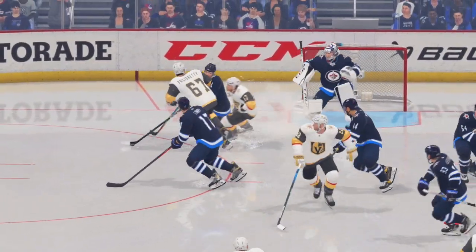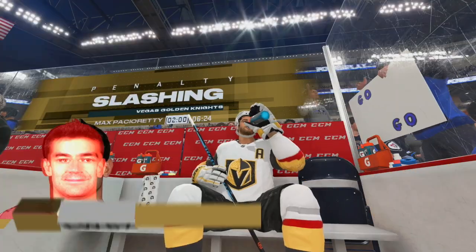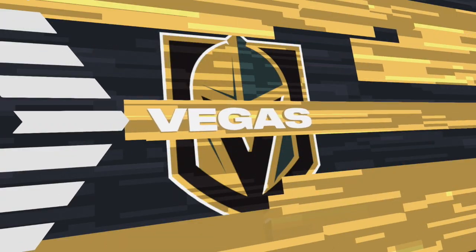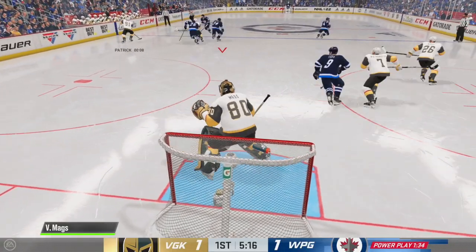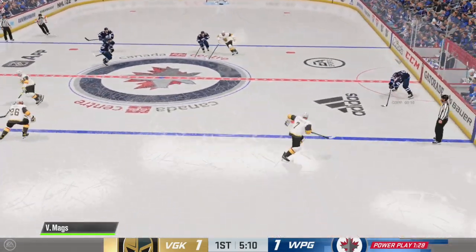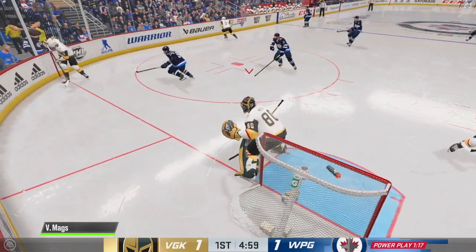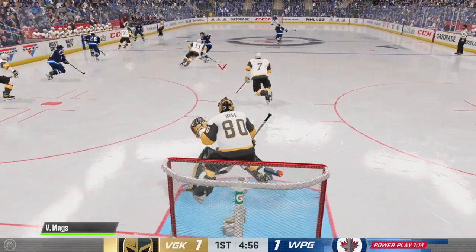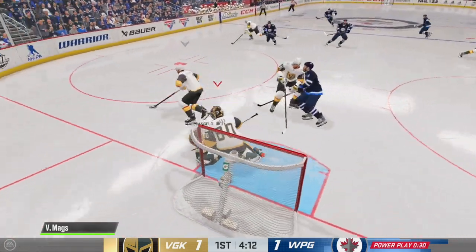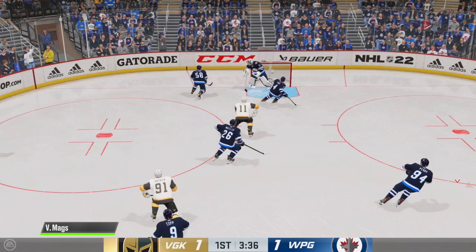That steal was like taking candy from a baby — that was beautiful. We'll make a stand-up leg pad save. And why are you skating backwards, Darnell Nurse? Corey Perry — he's ripping one, but we handle that like a piece of cake. And that is going to do it for the Winnipeg power play.